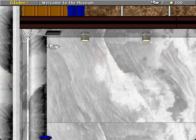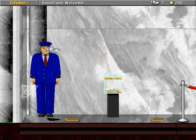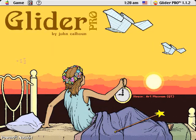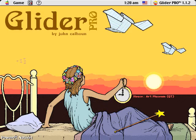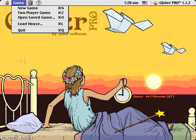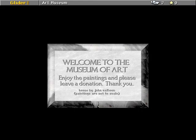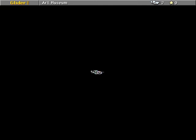This is Art Museum, and this is made by John Calhoun himself. If you start with Command-N — I don't know if this is an emulator thing or if it does this on an actual computer — but if you start with the keyboard shortcut, it doesn't show you the little intro screen. Shows it's by John Calhoun himself.